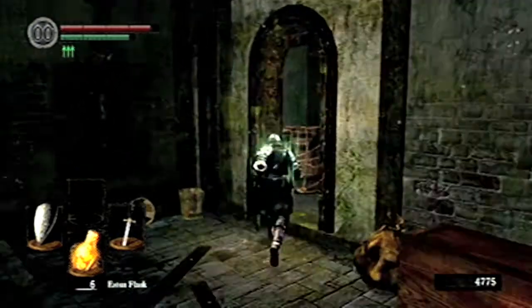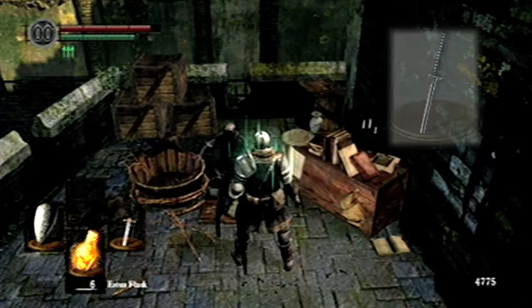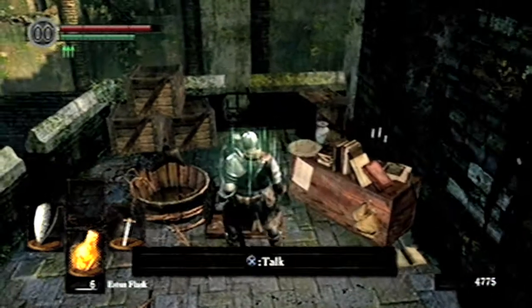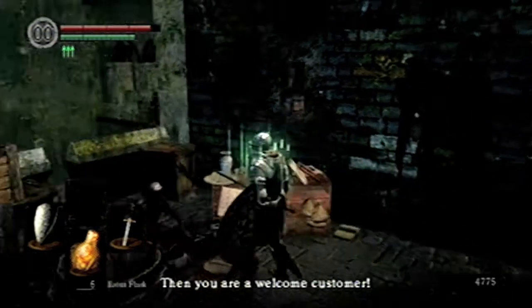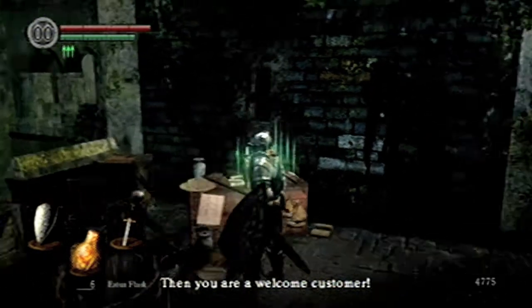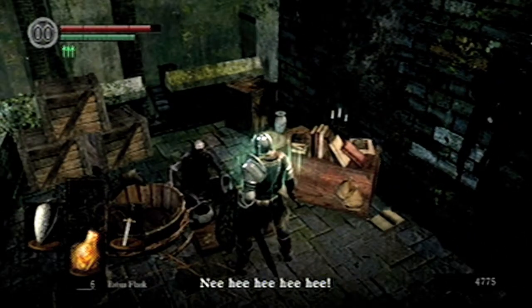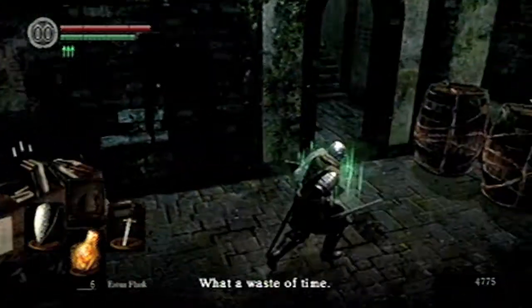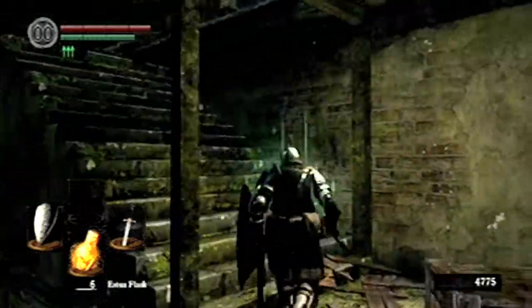The interesting thing about the male merchant is that if you kill him you actually get the Uchigatana, which is a really cool weapon to have, but it does have low durability — about 90 points — so it's not really an effective weapon especially if you're planning on using it for the long haul. He also drops the Wet Soap Stone and the Residence Key, but since you have the master key you really don't need that.